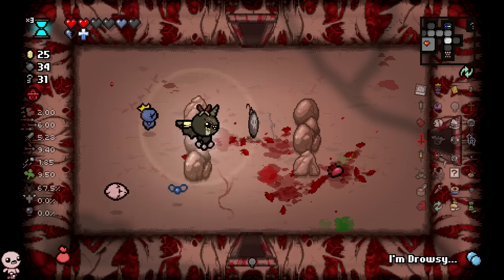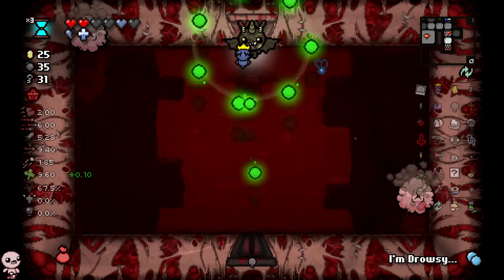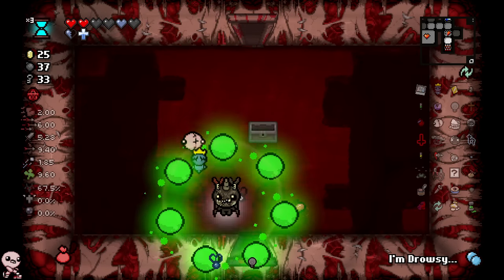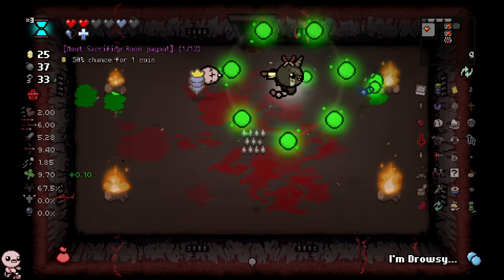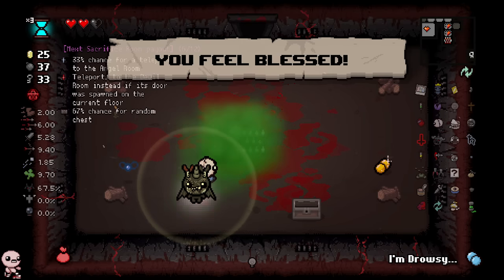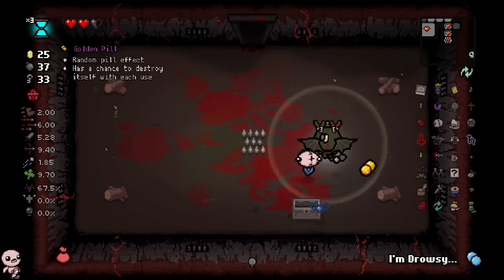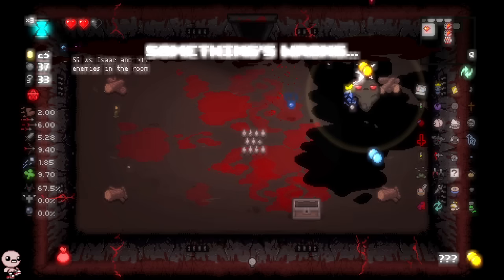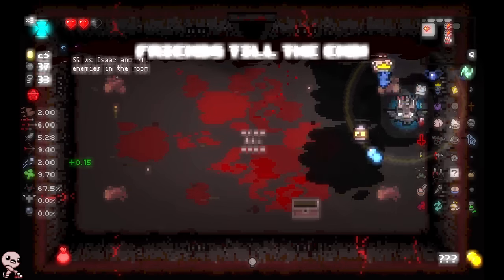I could actually test if we can get angel rooms to make sure that I am correct here. If I land 'you feel blessed' here and it does not give me an angel chance, we'll know for a fact. Boom. There's confirmation — I was actually correct. We got 'you feel blessed,' but my double chance did not split between angel and devil. Sin can only get straight up double deals.